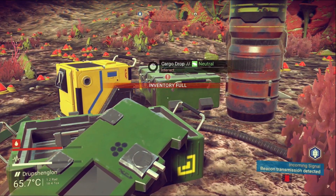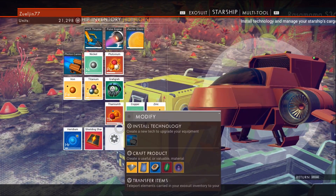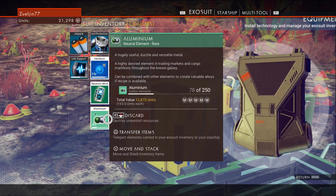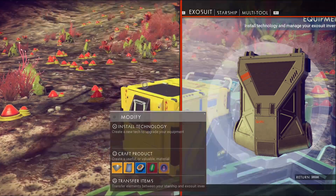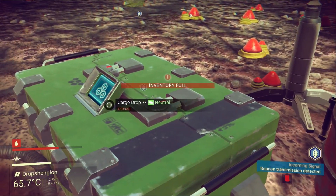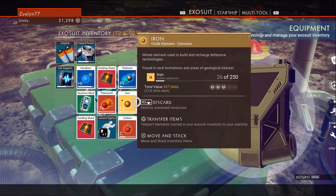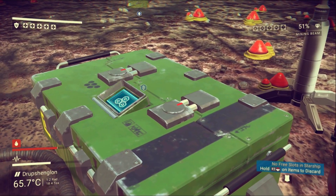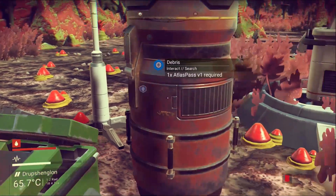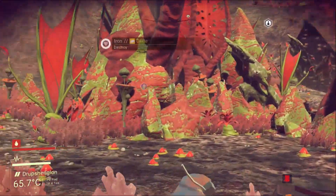I think what I'm going to do is go back to the ship and get some of my other materials so I can actually interact with these. Inventory is full - let me send back the carbon, send back the aluminum. Shielding shard - okay let me open it. Inventory is full again - let me send back a shielding shard. Do I have any free slots? Yeah sure do. Another Vykeen dagger - that's good money, another 20k!